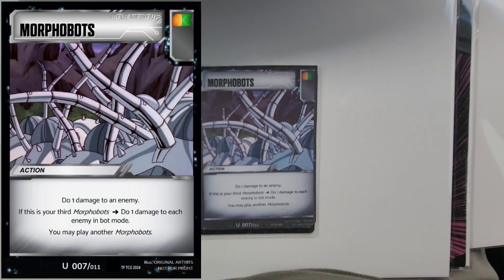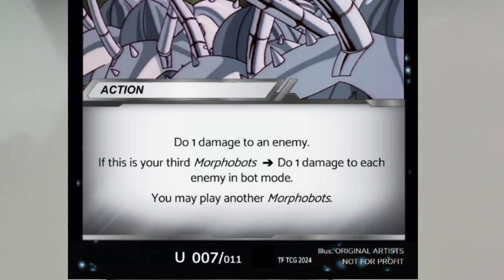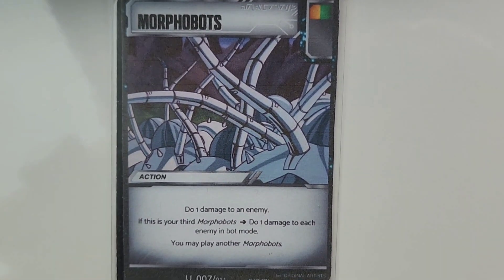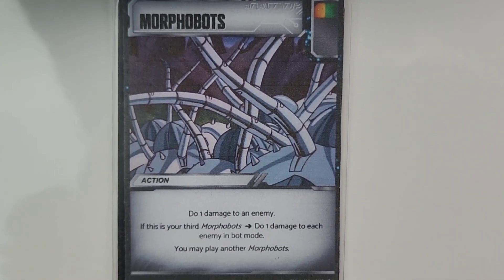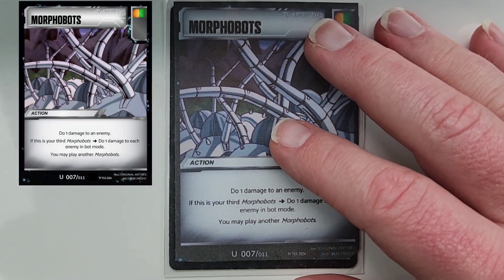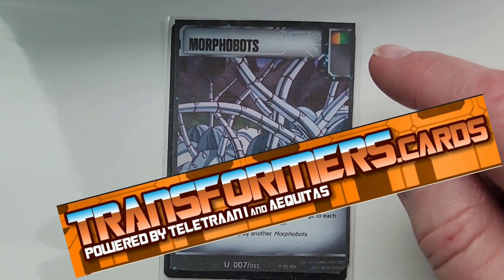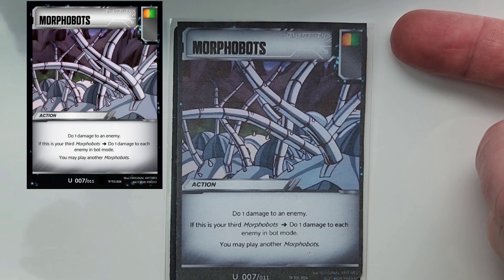Do one damage to an enemy. If this is your third Morphobots, do one damage to each enemy in bot mode, and you may play another Morphobots. These are the plants from the episode where they tricked the Insecticons to go eat them, which tore them all up except for the original three. The way I have this set up — orange and green hybrid — so you have to call it as you flip it. You can either get the aggressive on the flip, or call it green to get it back on the flip.